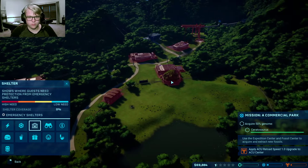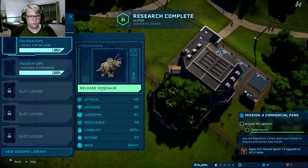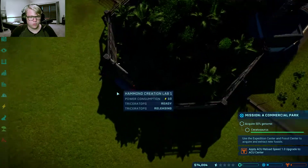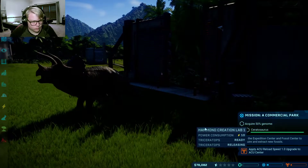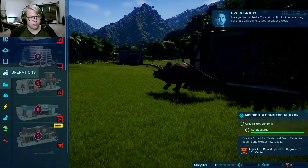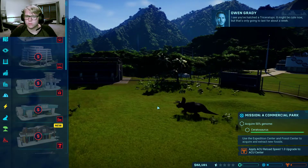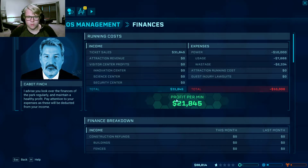I feel like I've done something wrong already. So I think what I need to do is finally release my Triceratops. We should be earning money — profit per minute. We gain $21,000 a minute, though we use a lot of money on other stuff.